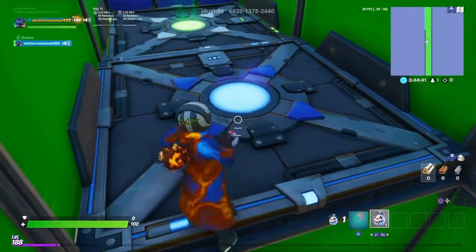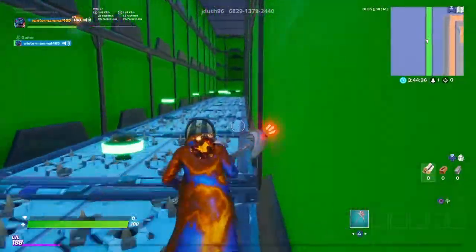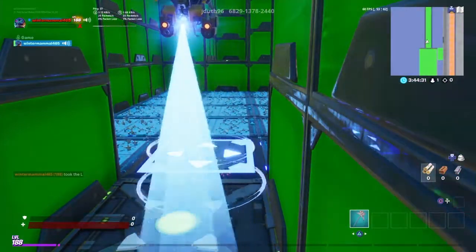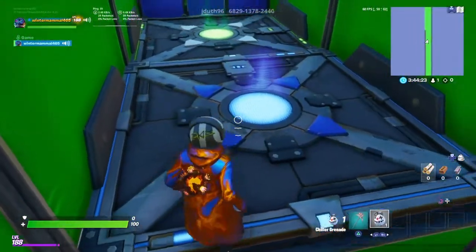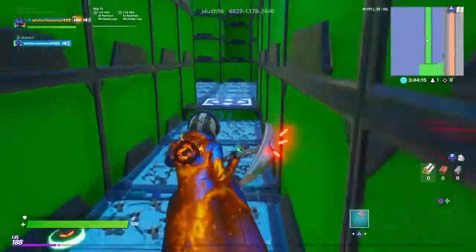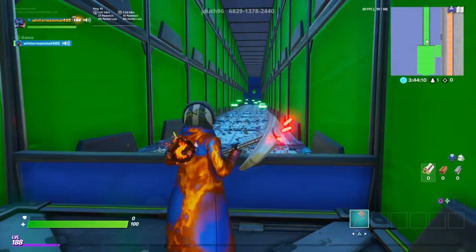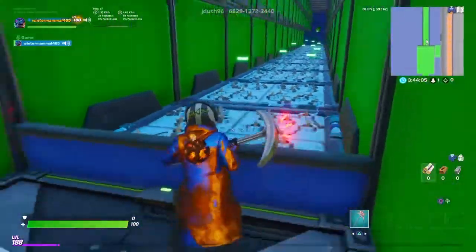Just aim it right there, jump, jump. This one's easy. Sometimes I mess up on that part, but I have some plans. There you go - right as you get close to the end, jump right here because then the ice will break once you get to the end.